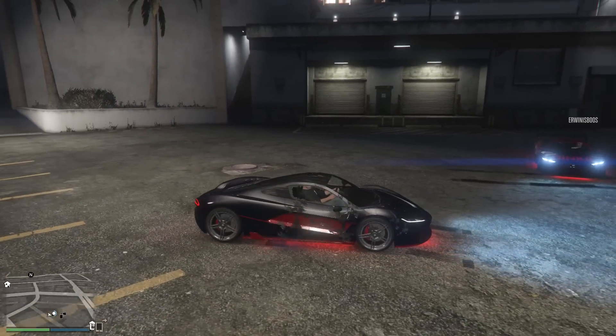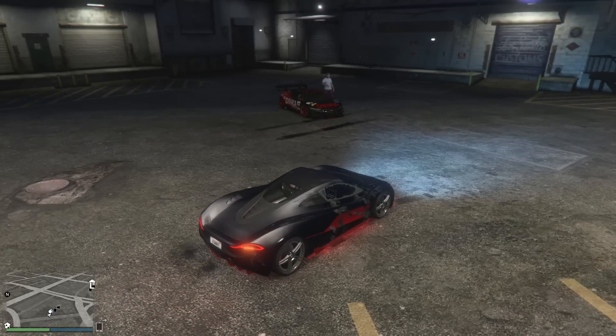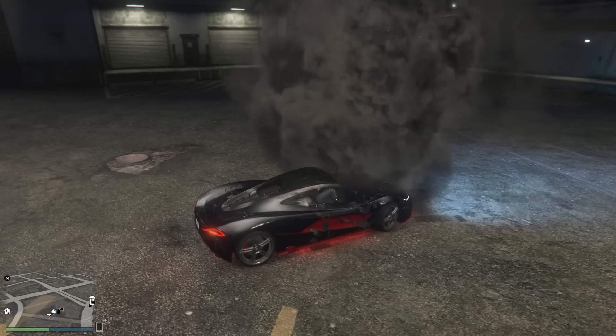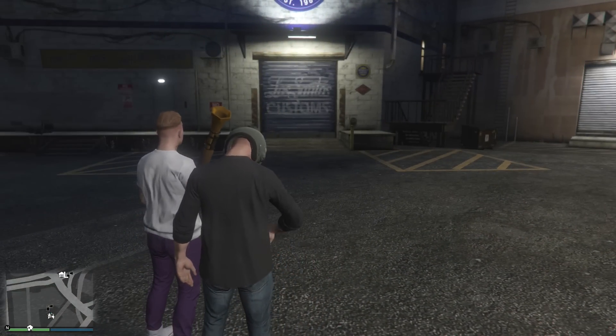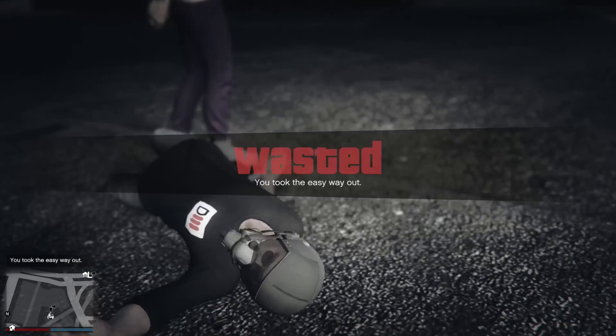If you want the guns in passive mode glitch, get out of your car, go to your interaction menu, scroll down to kill yourself, and once you've killed yourself, disable passive mode once you spawn back in.